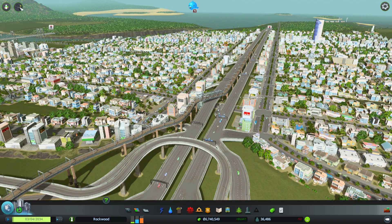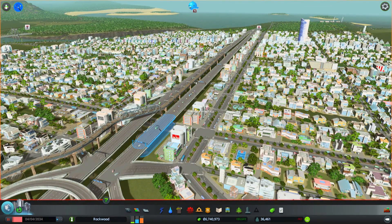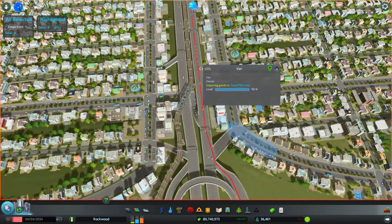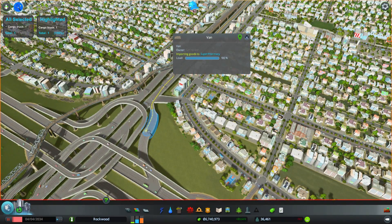We can click on that and it'll pause our game. Then we're going to click on this truck right here to highlight it. You can see here we bring it up, and since we started the game, this is where he was when we started.